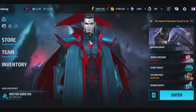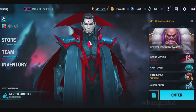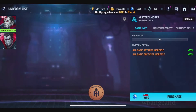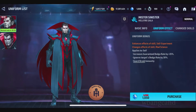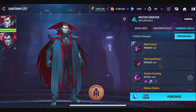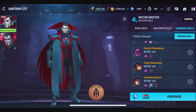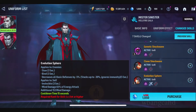Alright guys, we're back here and we're gonna be looking at Mr. Sinister, checking out his attacks and things like that. In my other videos I didn't look at them in battle. I noticed that Mr. Sinister actually combines with Colossus and Psylocke. He only has one uniform, but this uniform is better than the regular Mr. Sinister, so no matter what, you're gonna have to get him. He's immune to all damage.